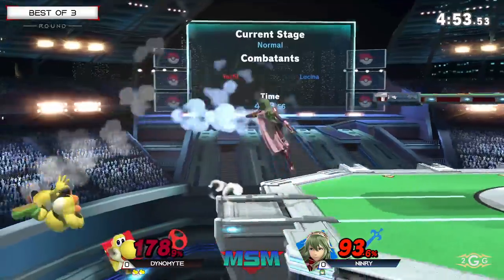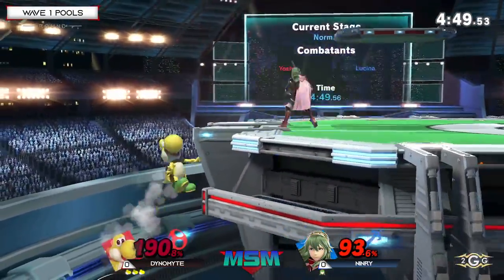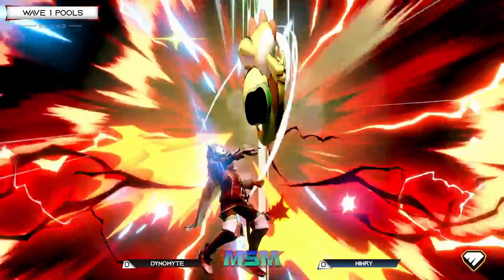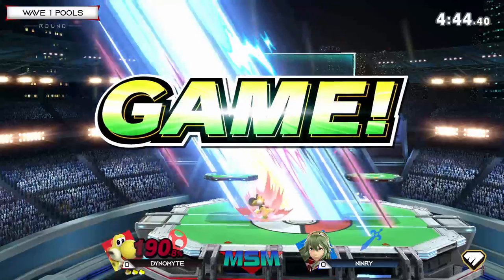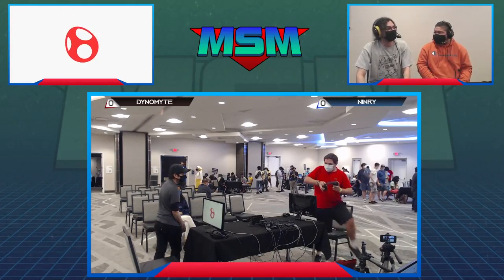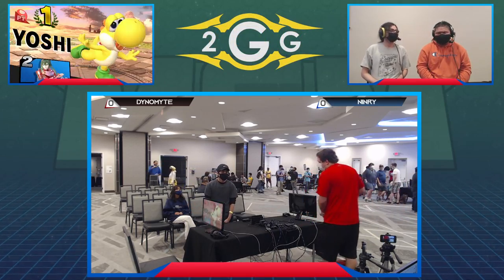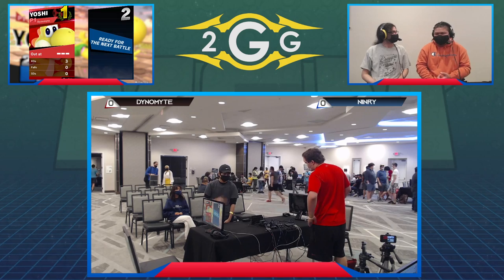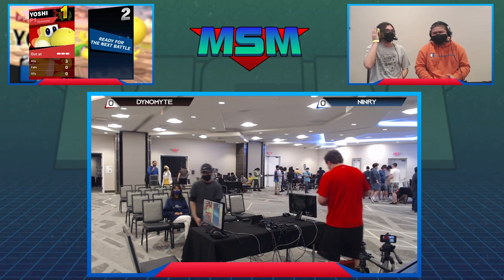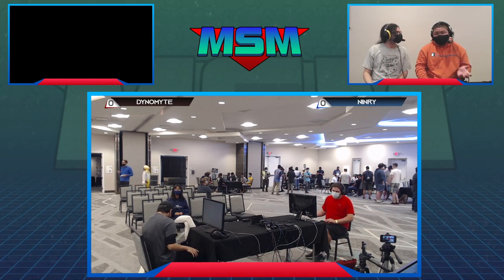I don't even think you can kill off Lucina there — you just have to two-frame him afterwards. That double jump armor is pretty crazy, and Dynamite is doing an excellent job of abusing it. And another stock taken with down B. Dynamite is so fast with his movement — I haven't seen a Yoshi play that fast in a while. He's using the double jump to armor through Lucina's moves and wave bounces and wave landing to get into the range where Lucina struggles, right up close, because Yoshi has the faster moves there.